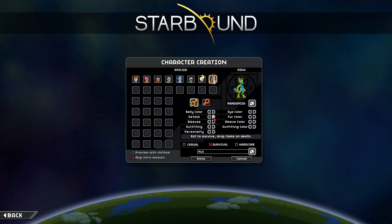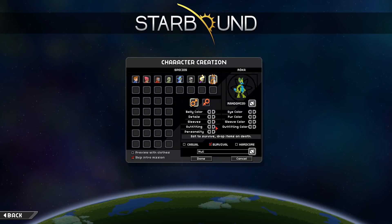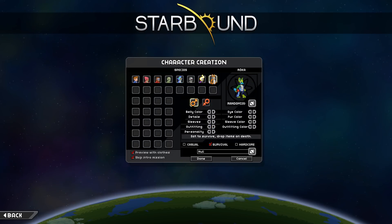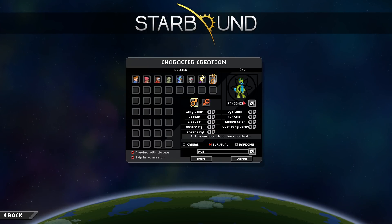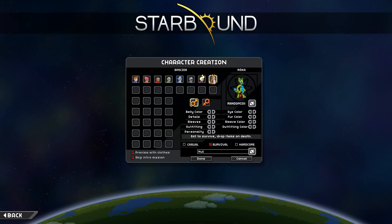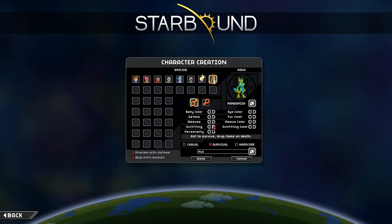Now let's take a look at the clothing options — there's really not a lot. You have sleeves that cover your face, plain sleeves without covering your face, or nothing. For your outfit, you have nothing or one outfit — that's it. The really cool thing is if you create a character with nothing, you start with invisible clothes that you can move to your cosmetic slot if you want to show whatever armor you're wearing.